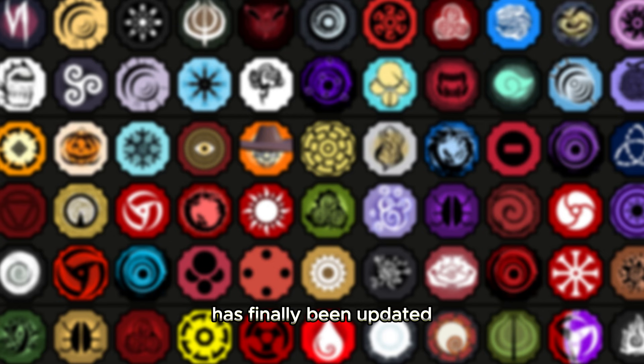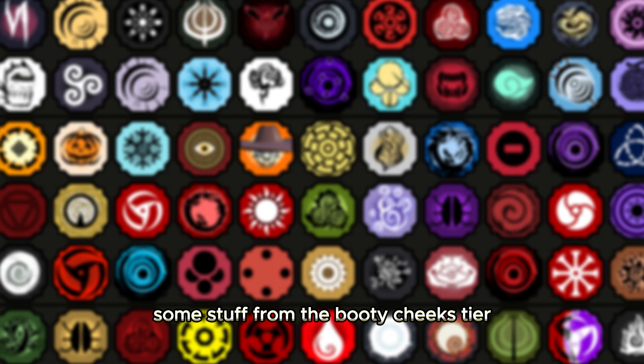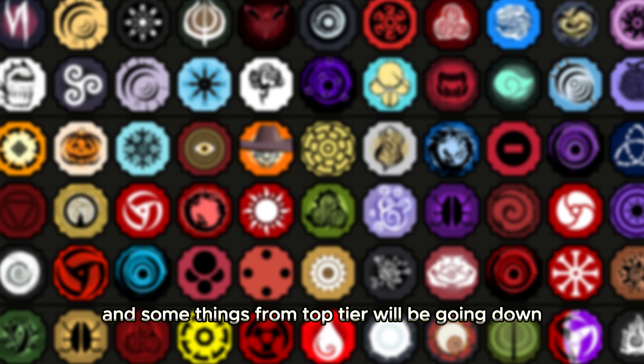Shindo Life has finally been updated, which means I can make another tier list. Let's start by showing the old tier list — this is what it used to look like. For this new tier list I will be adding a PvE section. They've made 14 or so videos about balance updates, so there's no new bloodline to add. I'll just be reorganizing the top tiers — some stuff from the booty cheeks tier will be going up, and some things from top tier will be going down.